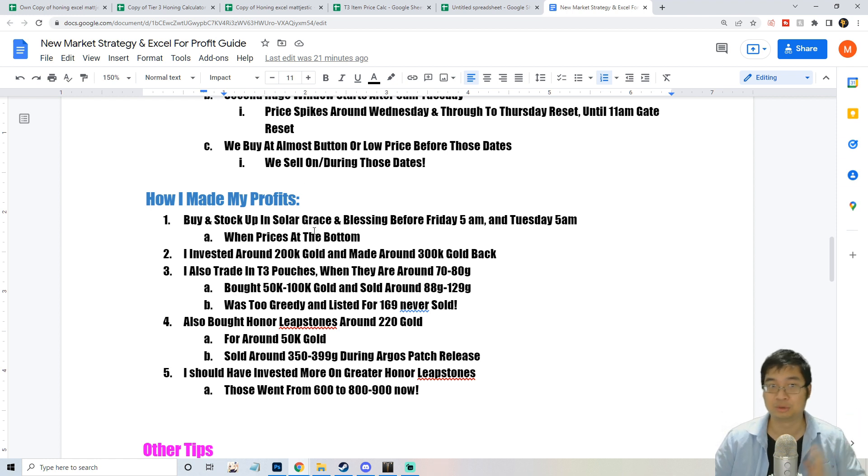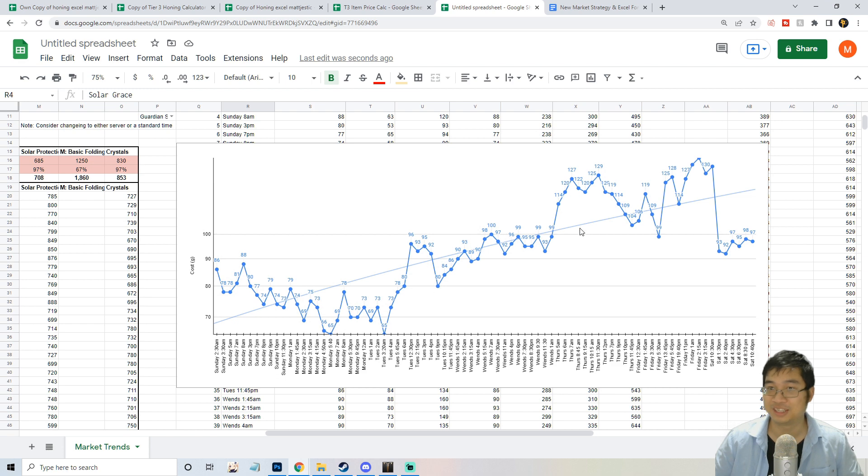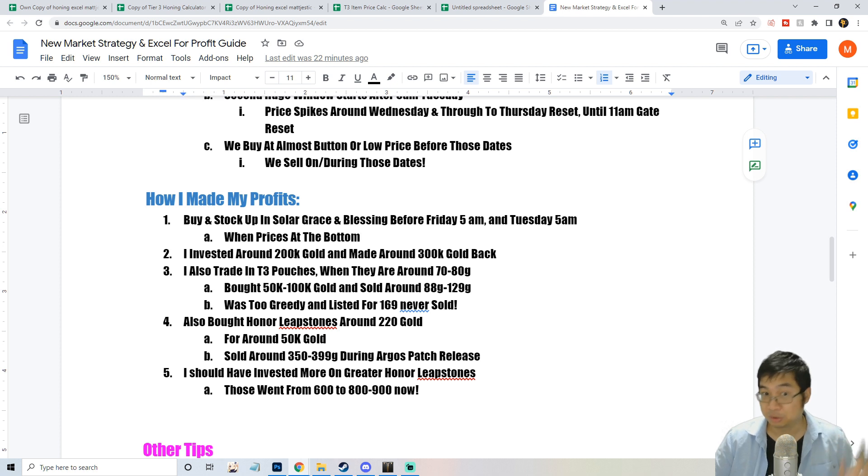To summarize how I trade and make my gold: I stock up on solar grace and solar blessing before Friday 5 a.m. and before Tuesday 5 a.m. This may take a day of preparation before Friday and one to two days before Tuesday. I know the price will start to rise after those points. Currently I invest about 200,000 gold into solar grace and get back close to 300,000 — almost 50% profit.